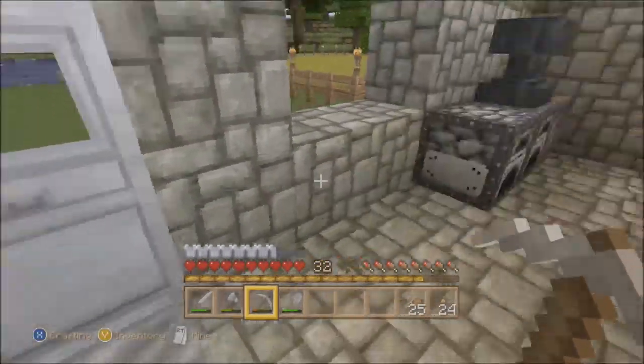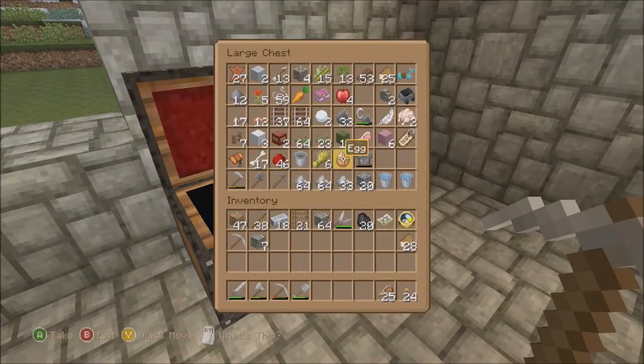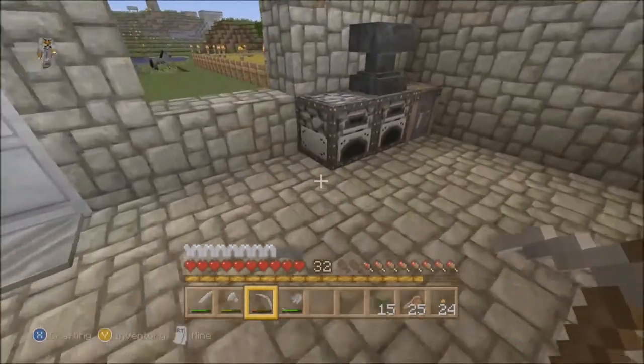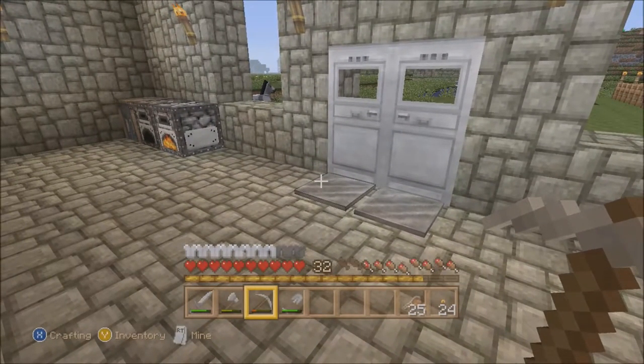In the meantime, we'll also be cooking something I found a while back - a cactus. We'll be cooking that up into cactus green and we'll be making dyes out of that.